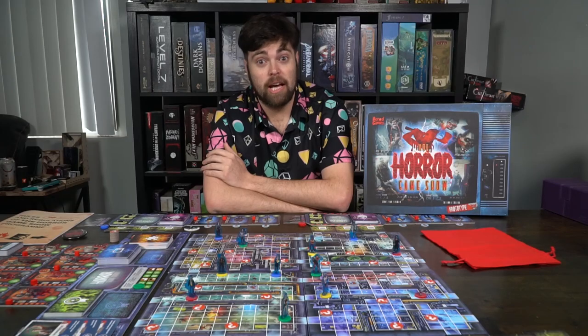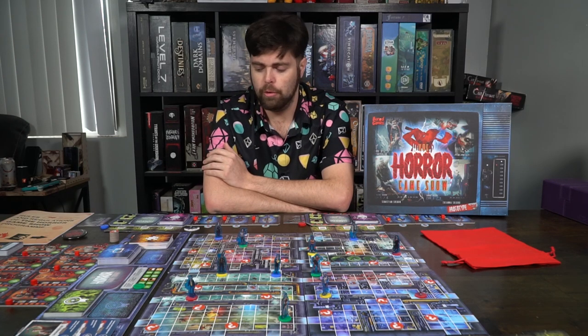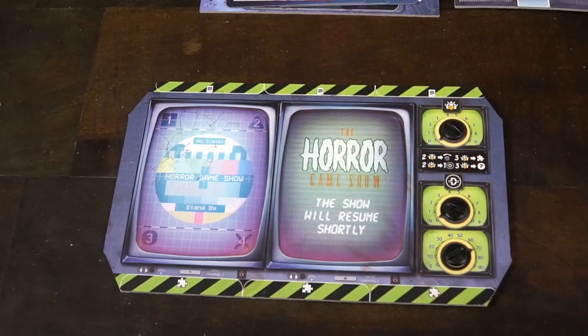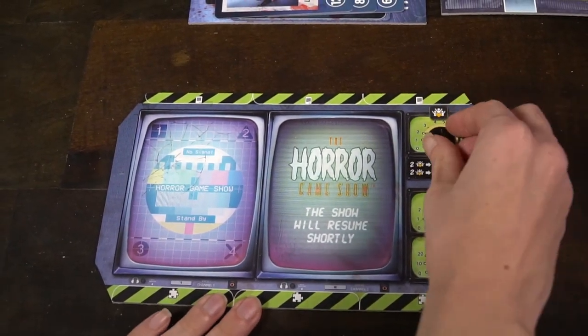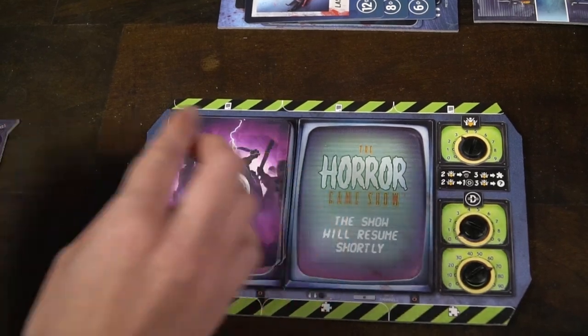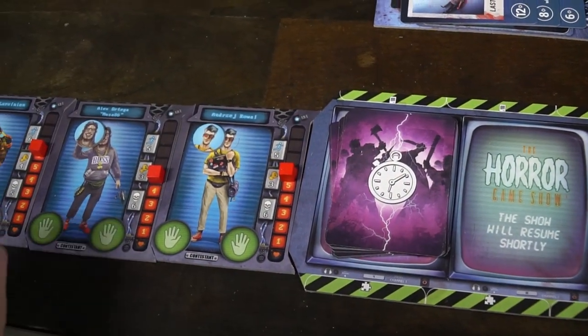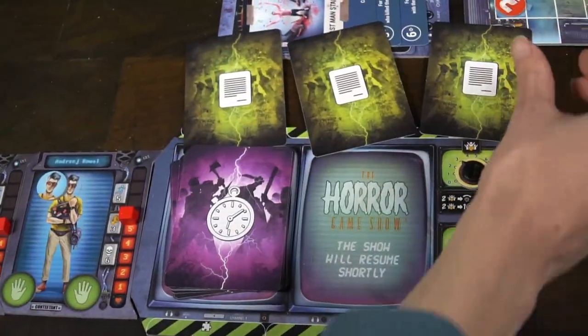Setting up the Horror Game Show is quite simple. The first thing you do is each player selects a producer board. There are four colors: green, yellow, blue, and red. Once you've gathered your main board, you're also going to gather the cards of the main board that you're playing with. Each of your cards will have the color associated with your board on the middle left-hand side.